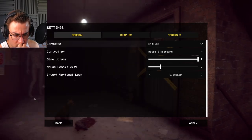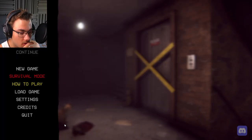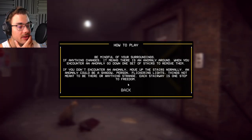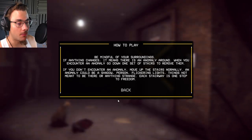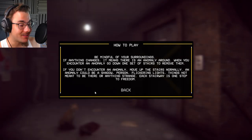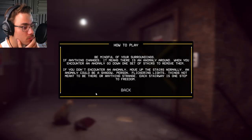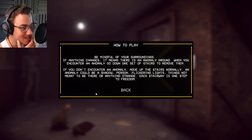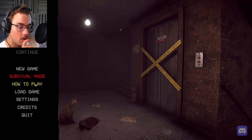Survival mode. Settings. Sensitive graphic. Load game. How to play? Be mindful of your surroundings. If anything changes it means there's an anomaly around. When you encounter an anomaly, go down one set of stairs to remove them. If you don't encounter an anomaly, move up the stairs normally. An anomaly could be a shadow person, flickering lights, things not meant to be there, or anything strange. Each stairway is one step to freedom. OK, let's go.